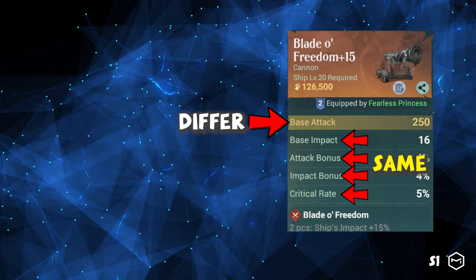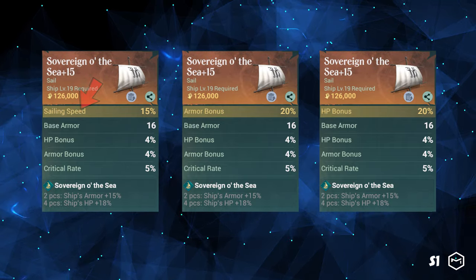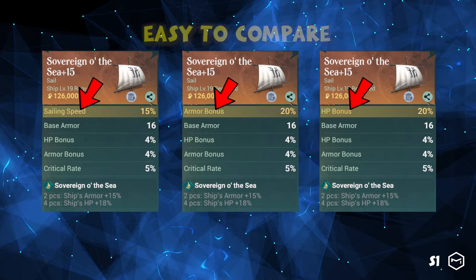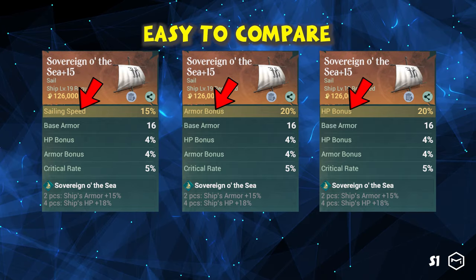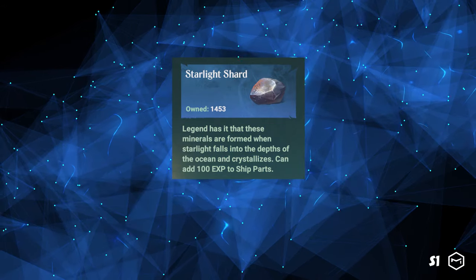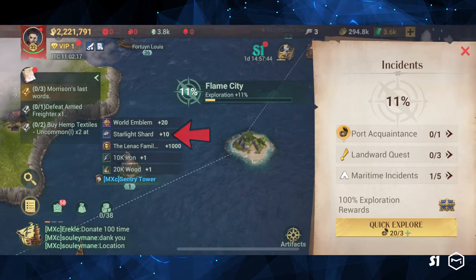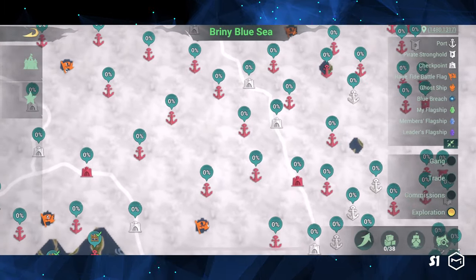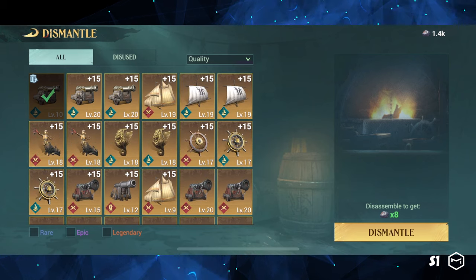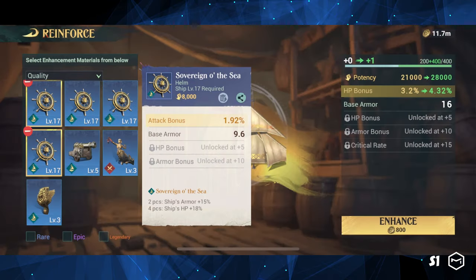Only the first attribute can be different. For example, the sovereign sail has three different first attributes: sail speed, armor bonus, and HP bonus. Hence, the comparison is easier because we only need to compare the first attribute. Starlight shards look like stones, which we can obtain when completing incidents while exploring the map. Though we might be short of them initially, we will get sufficient shards when the gate opens. Additionally, we can recycle low quality and unused parts to get some shards, or select them as material to enhance a part.